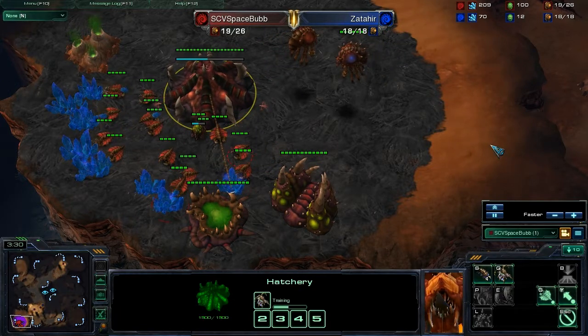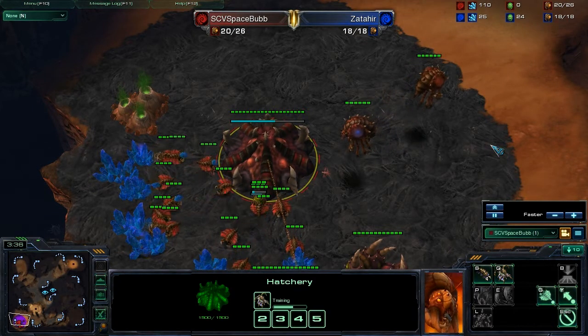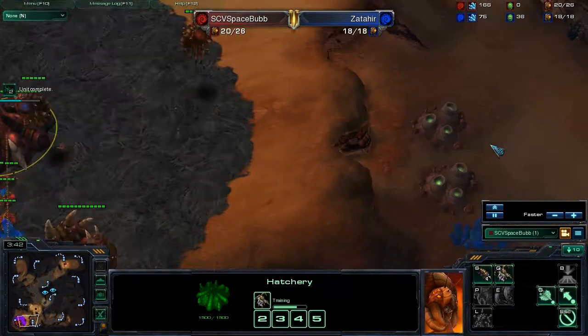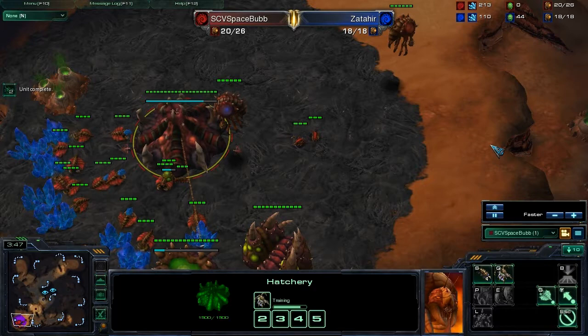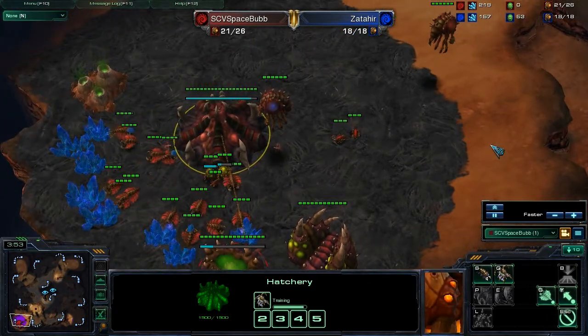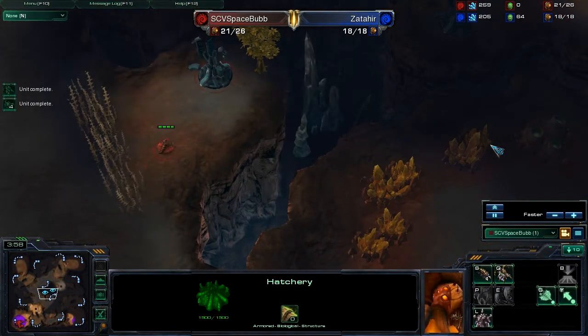A very important thing to do as Zerg — when you get the Zergling speed and don't intend to burn your attack — make sure you pull the Zerglings off the Extractor, to ensure that you have those additional three drones mining minerals. Then you can get that army of Zerglings faster if you're going to go for pressure.